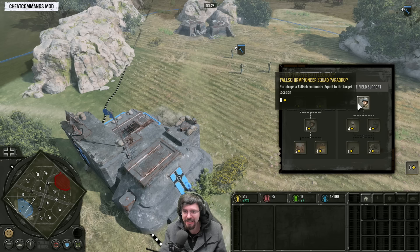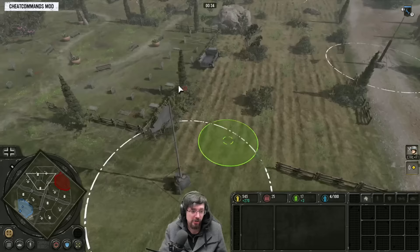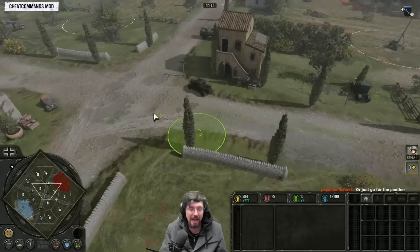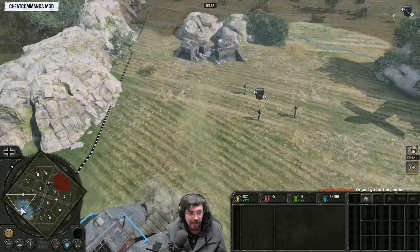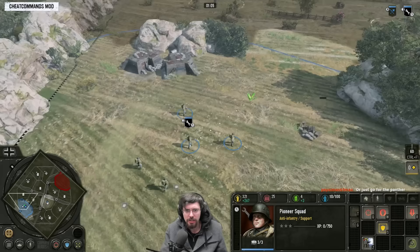As Wehrmacht, I would tend to go straight into Luftwaffe, confirm that, and instantly pick the Fallschirmjäger Pioneers. Straight away I would try to drop them in a really good location. On this map, I would maybe drop them near a fuel point with a house on the opponent's cutoff, so I could capture the fuel and then rush to that house to get a dominant position in the center of the map.